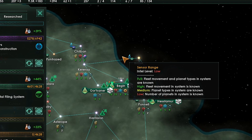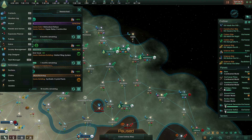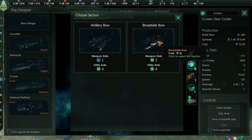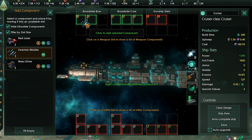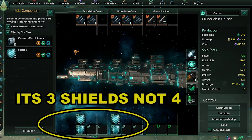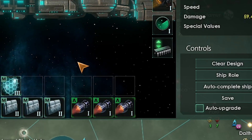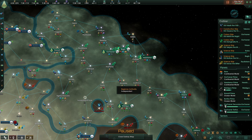We finished cruiser research, so it's time to design ships and expand our fleet again. We got broadside bow, broadside core, and gunship stern for sections. Swarmer missiles in the M slots, missiles in the small slots, three shields since we don't have a better reactor, five armor, three afterburners, and an artillery combat computer. Once the design is saved, remember to delete the old design. Start pumping out cruisers.